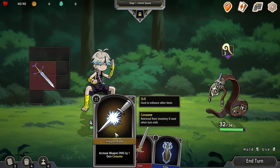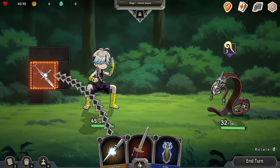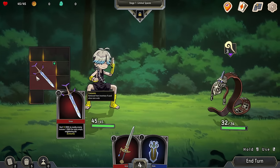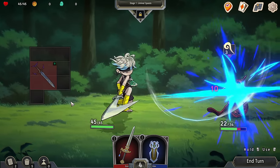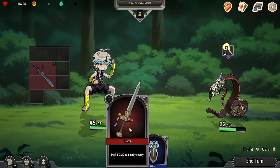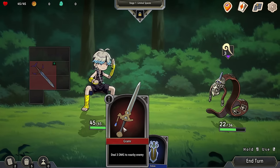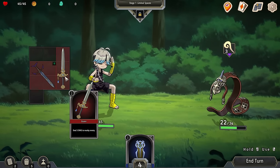I can make it do even more damage by adding increased weapon damage by one. Now we're doing ten damage. Right-click — take that damage. I didn't put this sword in yet; I could have, but I would have gotten less damage because of the whole empty spaces thing. Now that I've used that, I'll pop this guy in there and use this one.